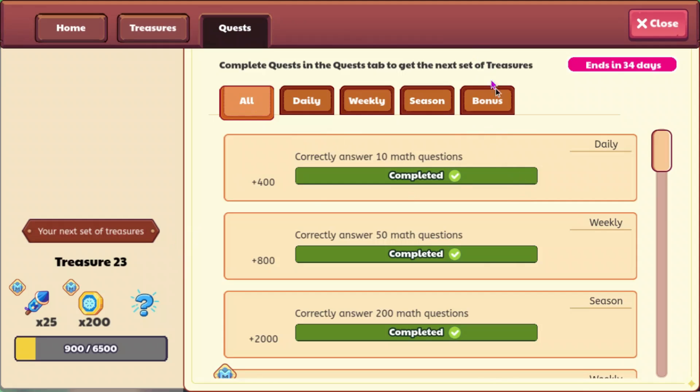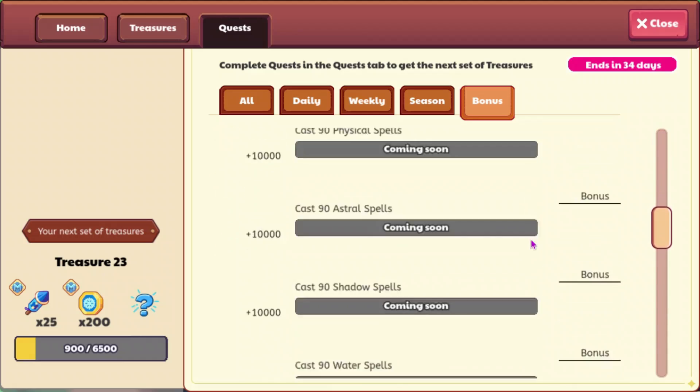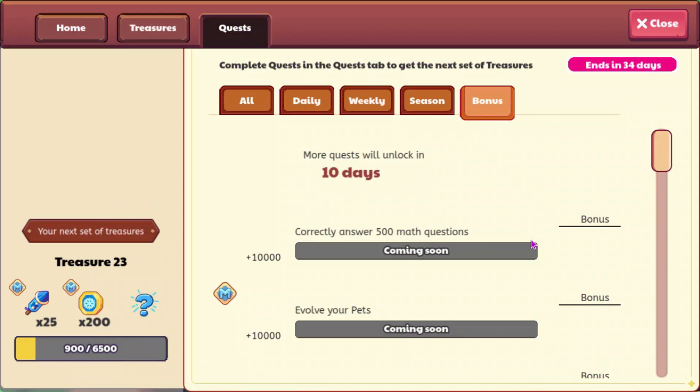But if we go to quests, we see that there is now something called bonuses. More quests will unlock in 10 days, and we can see that there are some bonuses that give a lot of XP — 10,000 — which is just a bunch. They're not out yet; you can see it says coming soon, and these will make it a lot easier to complete the treasure track.